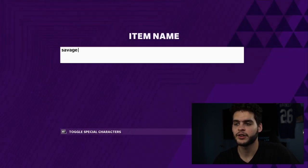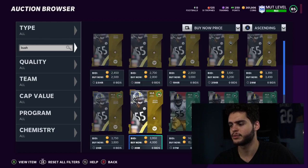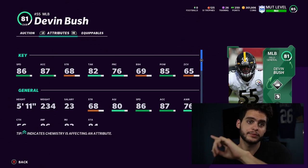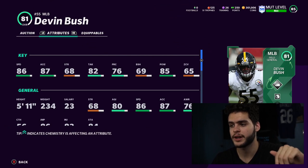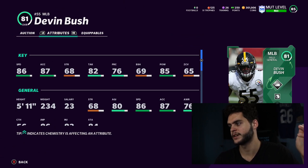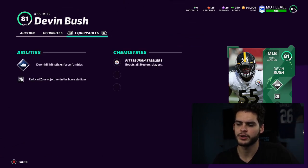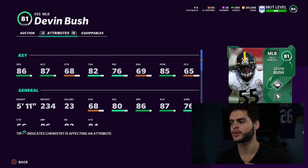This next guy is another budget player I actually started on my Weekend League team — and that's Devin Bush, who I've had two years in a row. Him and Shazier have been staples on my team for the last few years. Devin Bush: 86 speed, 87 acceleration, 85 hit power, 82 tackle — so he's a slightly better Patrick Queen. He has abilities including Avalanche, which makes a big difference. The biggest comparison factor between him and Queen is going to be height.